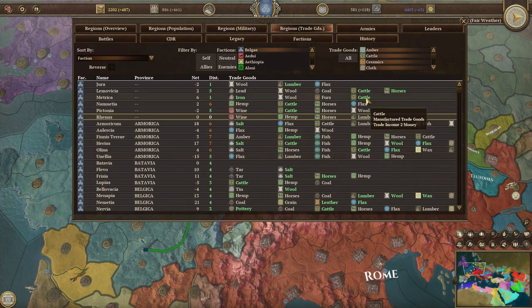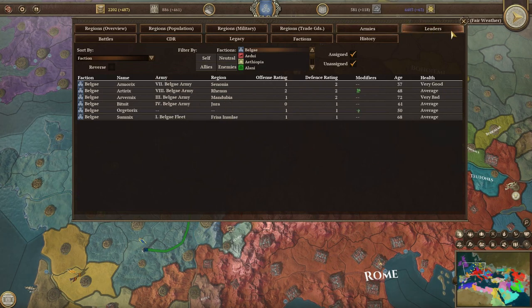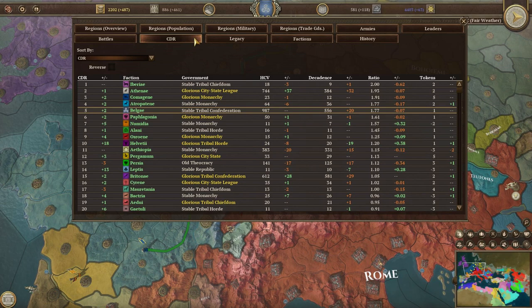The Army's ledger is a quick way to summarise and manage your forces. Leaders summarises your nation's leaders. The Battles ledger allows you to review battles that occurred this turn. CDR shows the position of all the factions in relation to their culture and decadence.